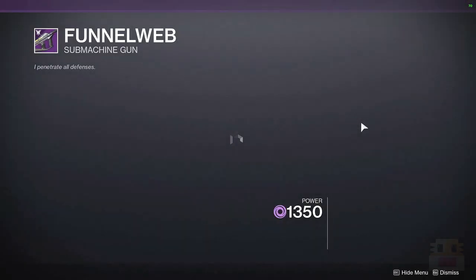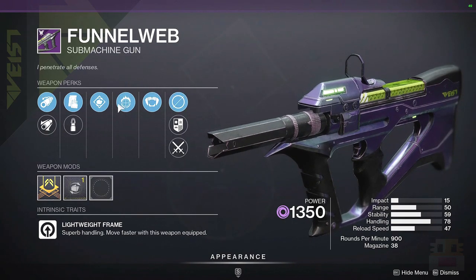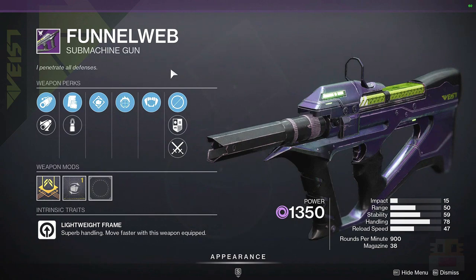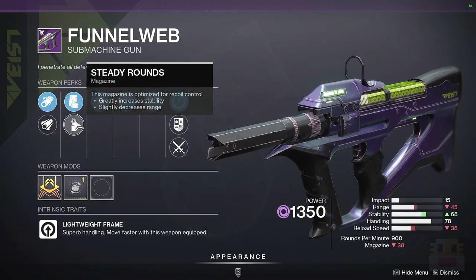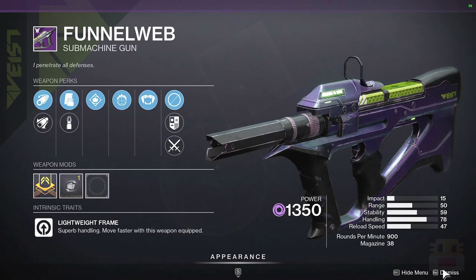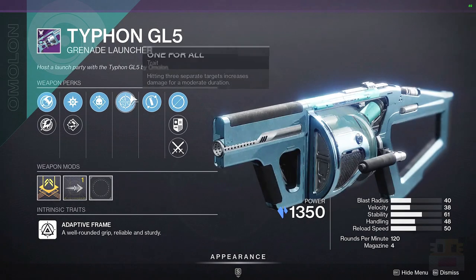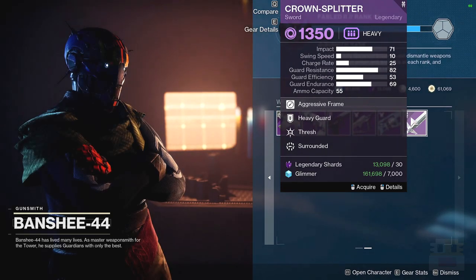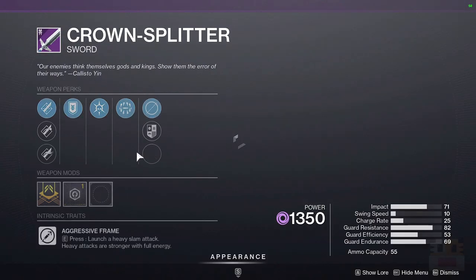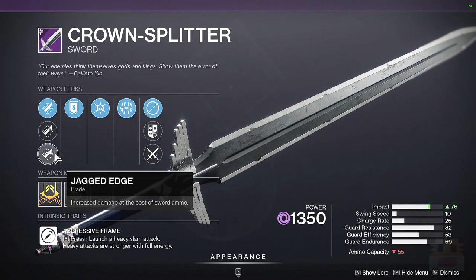We have the Funnel-Web, which has Focused Fury and Frenzy — well, this roll is Focused Fury with Ficed. I know this weapon can get Frenzy, and Frenzy is probably one of the best perks to have on these kinds of weapons, giving you damage, reload, and handling just for being in combat. It has Extended Barrel and some steady attack mag options, but could be better. Following that, the Typhon GL5 has Demolitionist and One for All with Explosive Light, but no Spike Grenades, so not a great combo. Finally, we have the Crown Splitter with Thresh and Surrounded — it can roll Relentless Strikes and Whirlwind Blade, and at least has Jagged Edge.